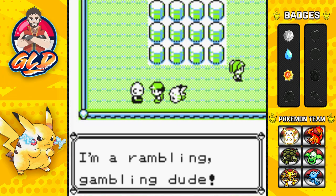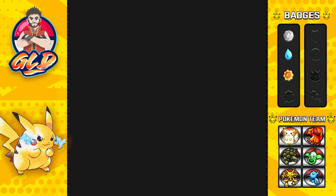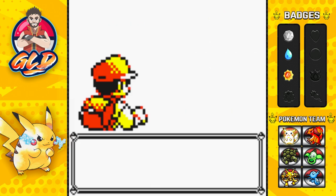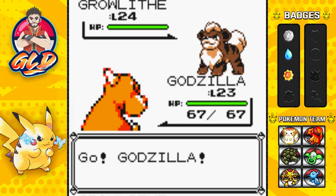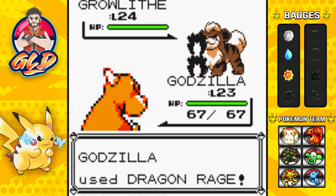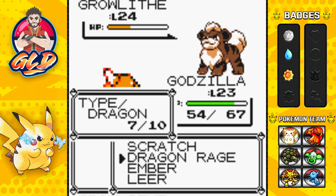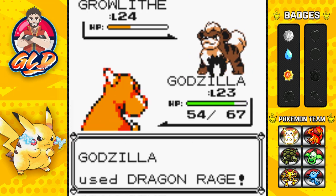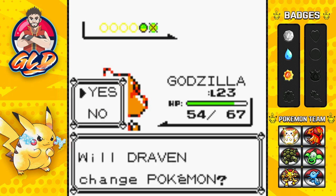He's like, I'm a rambling, gambling dude! Taking on a Gambler, soon to be named Gamer. He's coming out with his Growlithe — I really do love Growlithe. Let's go straight for a Dragon Rage attack right here. Another Dragon Rage is going to do it again. And just like that, Growlithe has been defeated.